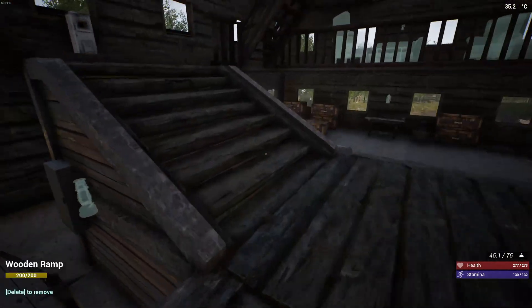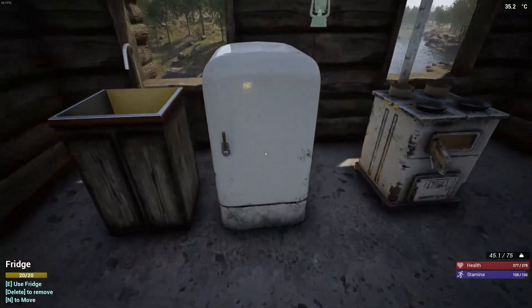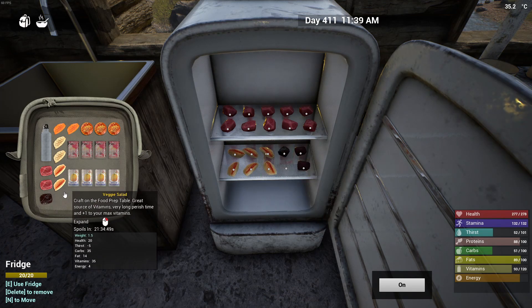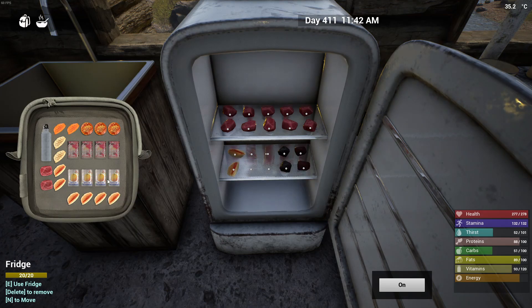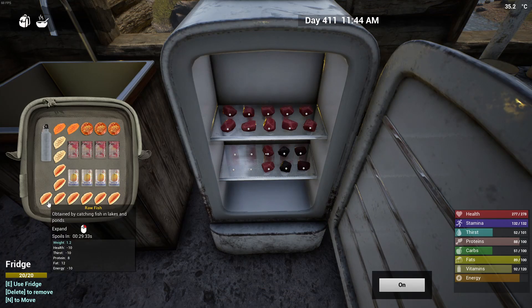I got a bunch of food - I was over at my main base getting brick all done and I made a whole bunch of food for the refrigerator. I'm starting to stock this up and getting this ready for our new tenants, for visitors to come in. So let's move some of this stuff around - we've got some raw meat and we have cooked meat.